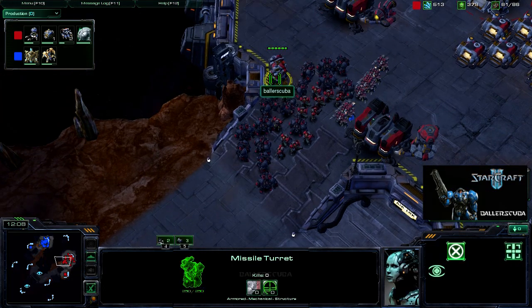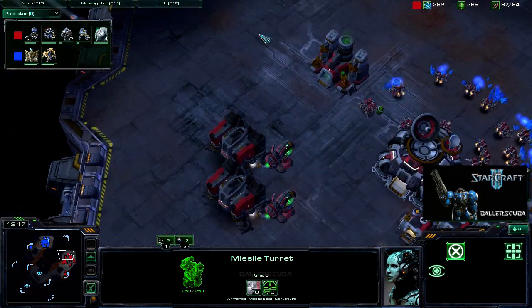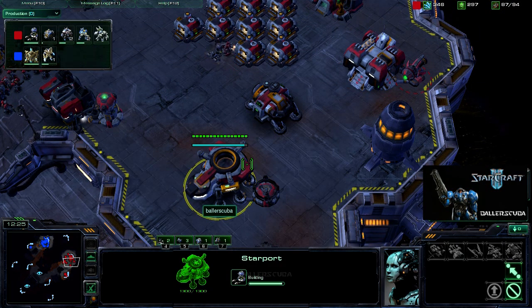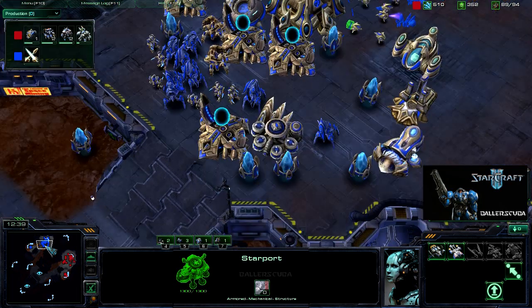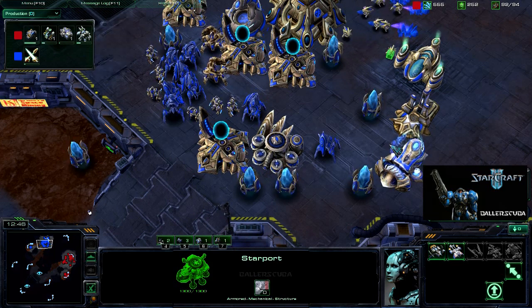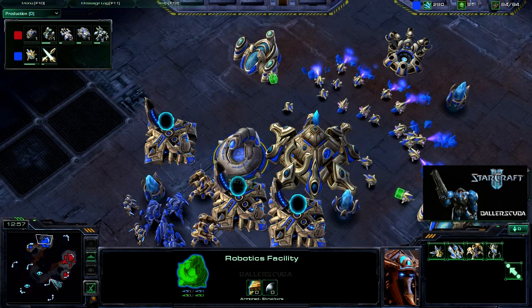I do have a missile turret out up front just in case Dark Templars start coming in. I really should have them around the back of my base as well — it's well past the time when air harassment should start. And speaking of which, my Starport is up and the Reactor is on the way. We should be seeing Medivac drops from me — that is the plan. I sent some units to the front of his base for scouting, and he does have the Robotics Bay up, so we should be seeing a Colossus coming.